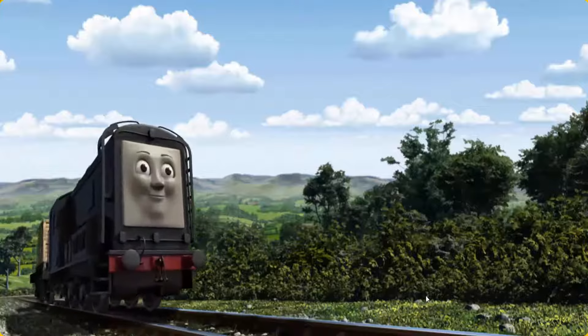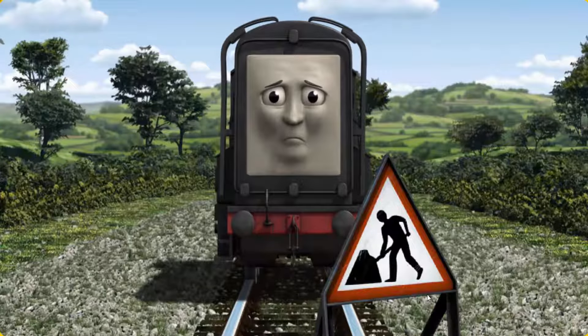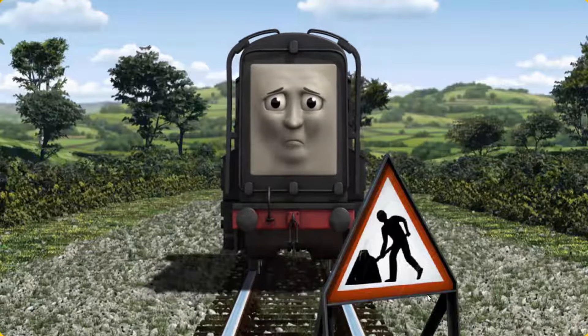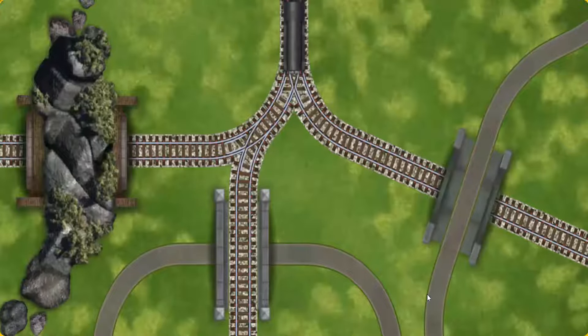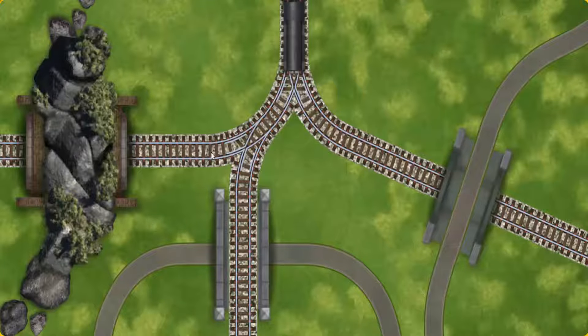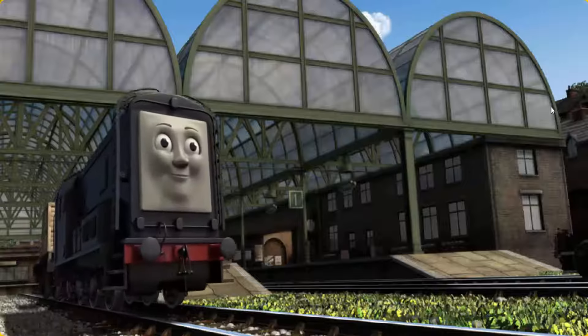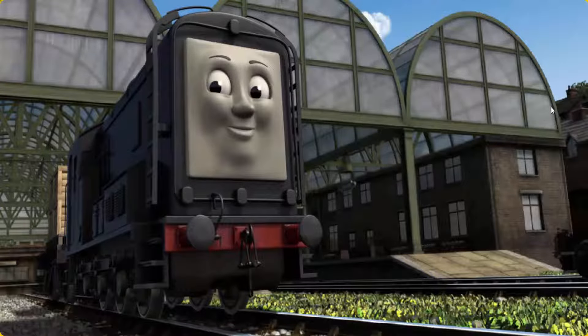Diesel went through the countryside. Suddenly, Diesel had to stop. Because of track repairs, he would have to go another way. Show Diesel the track that goes under the road. Let's go! Diesel arrived proudly at Knappford Station. With your help, he was a really useful engine.